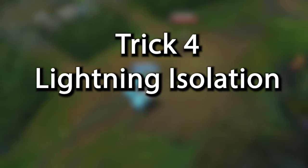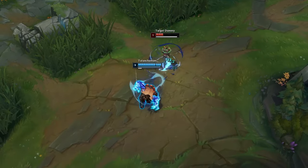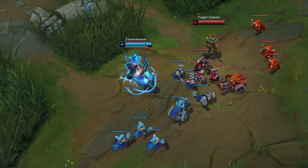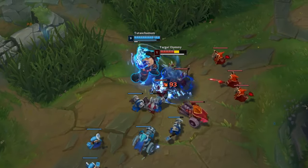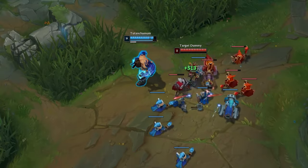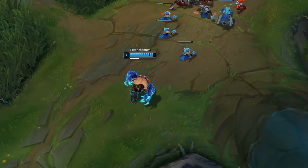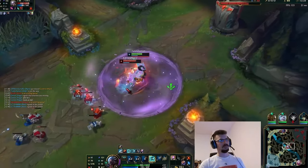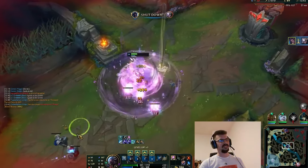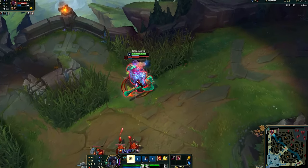Lightning Isolation — when you use Udyr's awakened Q, it calls down a lightning that can potentially deal insane amounts of damage. However, this lightning does not prioritize your first target or champions — it will jump to anything else that is in range. So isolating the enemy is very important before you hit them with your awakened Q. You can attempt to steer the fight away from the minion wave, by either baiting the enemy into a promising trade, or scaring them off of their wave and catching them before they reach their turret.